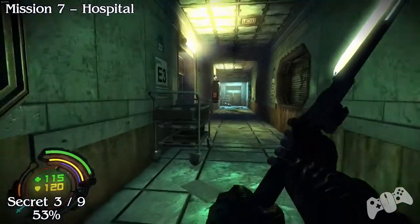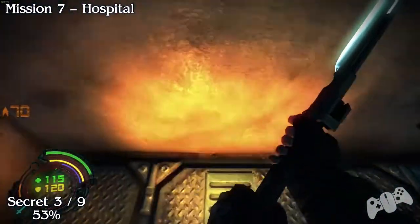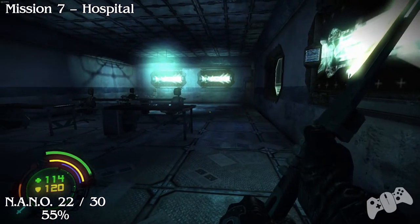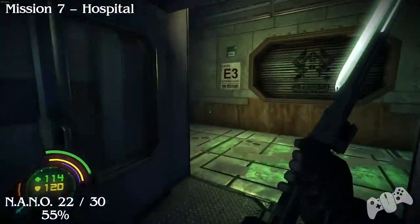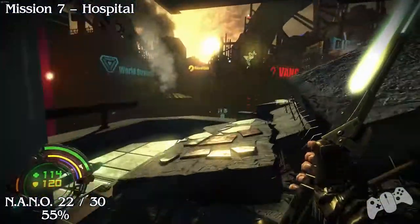Secret number 3 of 9: go through the first door to your left heading back and you'll find the nano — the secret dash nano. Nano 22: go back out the door and go down the corridor, turn left, go through this way here.